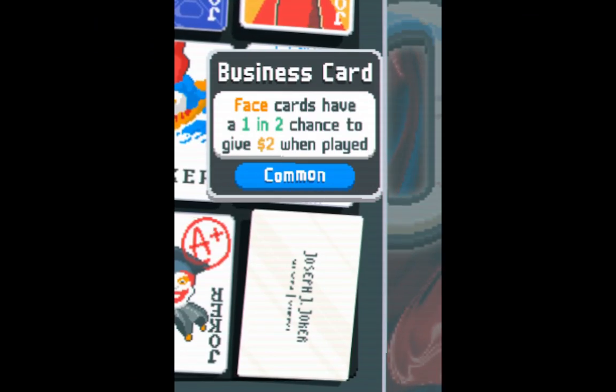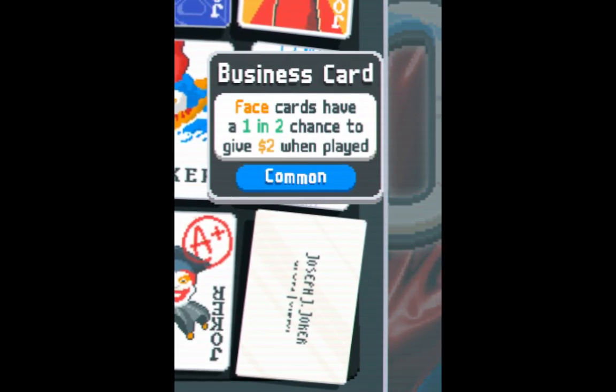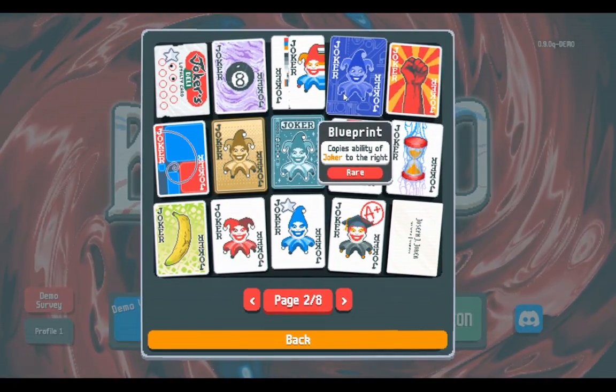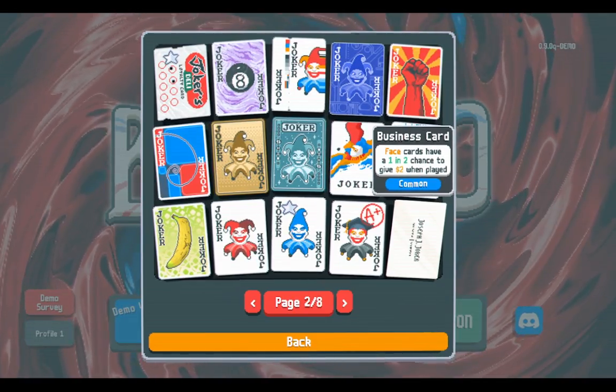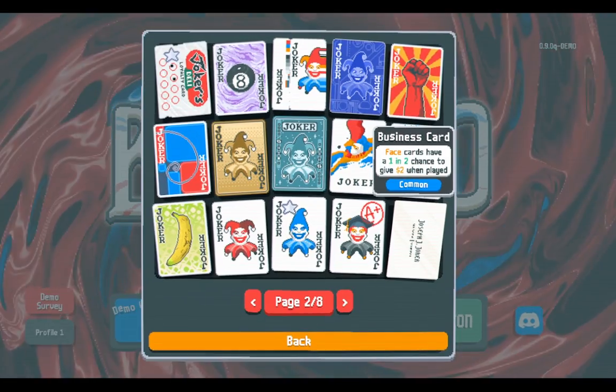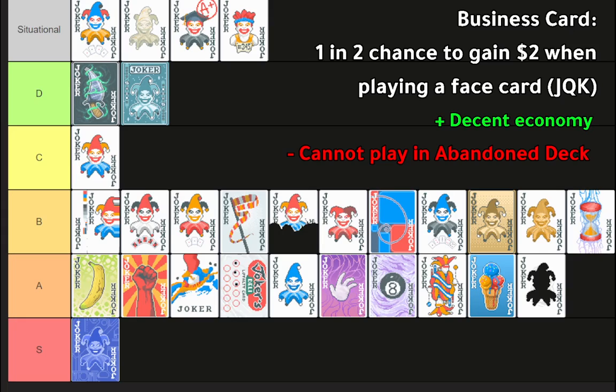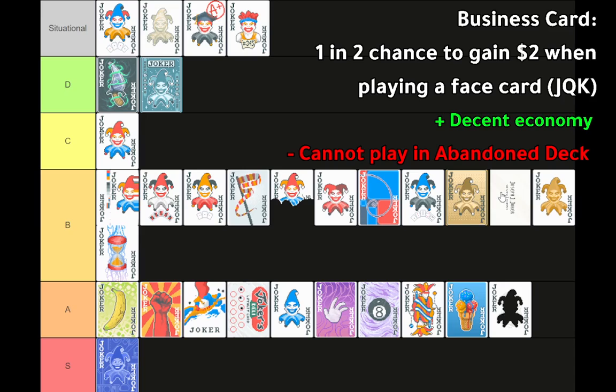Business Card: base cards have a one-half chance to give two dollars when played — effectively one dollar per play on average. Blueprint can duplicate this effect. It's very satisfying to farm. It's kind of worse than Golden Joker if you go out of your way to play face cards, because you lose a little on hands. But certain builds can farm it well — probably very similar to Golden Joker. Note that you can't use it on abandoned deck since there are no face cards there. It goes a little below Golden Joker.